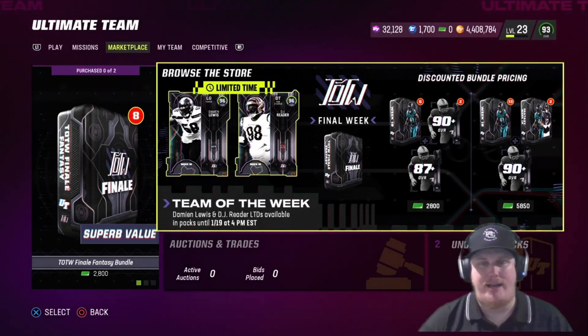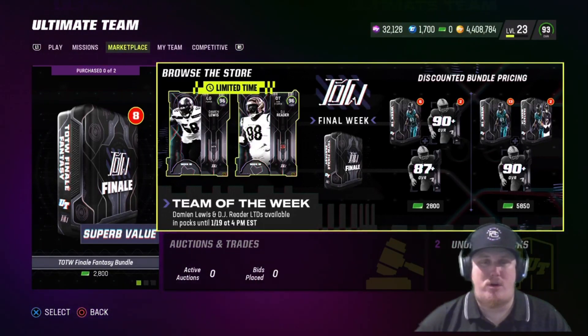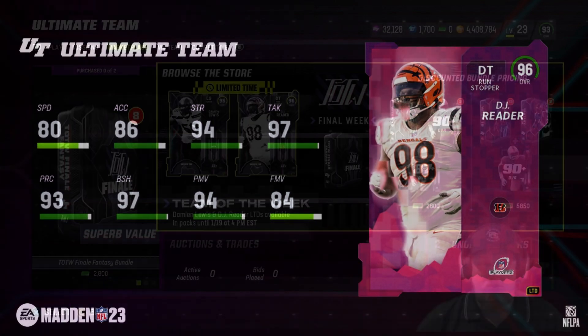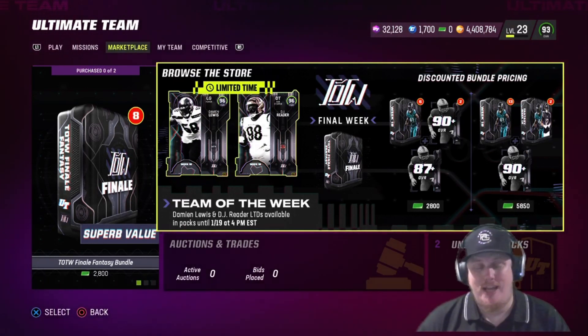Let's first talk about the LTDs — one offensive lineman and one defensive lineman this week. First up, power left guard Damian Lewis gets a 96 overall card for the Seahawks — a beautiful player card and a playoff card at the same time. At defensive tackle, run-stop DT DJ Reader is your second LTD at 96 overall for the Bengals — Bengals fans got to be loving this, and Texans fans get some love too. LTDs are only available until January 19th at 4 PM Eastern, so make sure you're ripping packs — happy hunting and good luck.